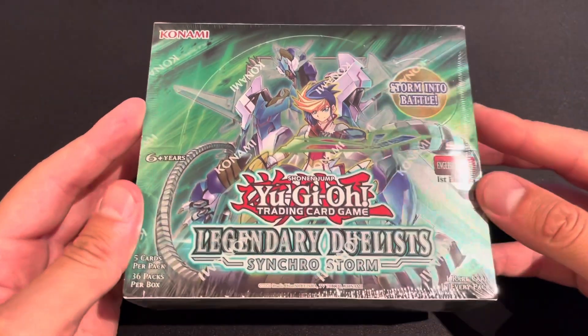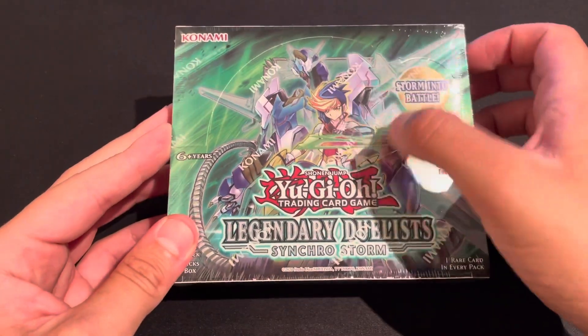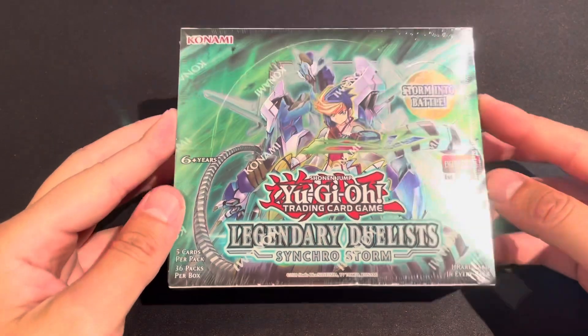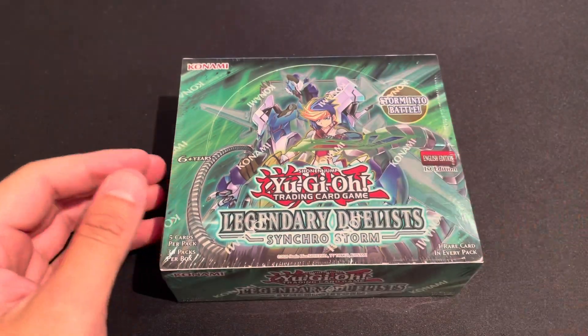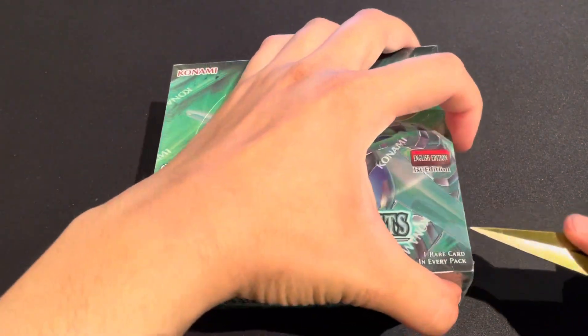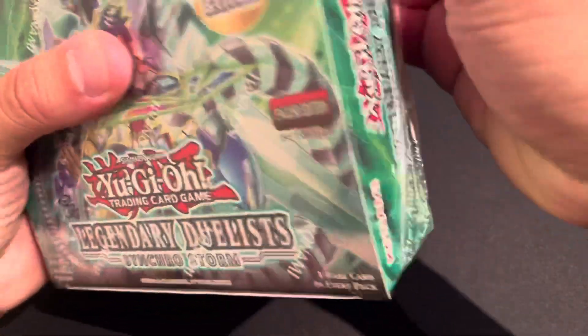Yugo is one of the four main characters of Yu-Gi-Oh Arc-V, a really cool and funny guy — he's the one that uses Speedroids. I'm really excited to open this up and hopefully get some great pulls. If you enjoy the video, make sure to like it and consider subscribing. There are 36 packs so it might be a longer video, but I'll go as fast as possible.